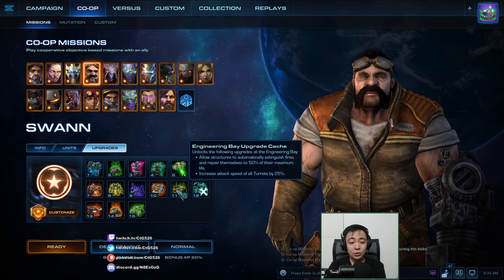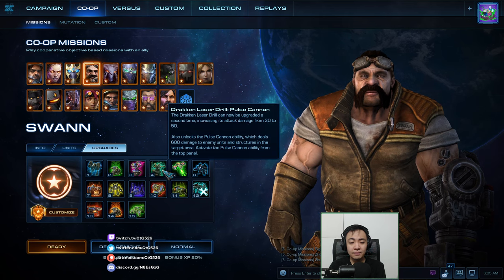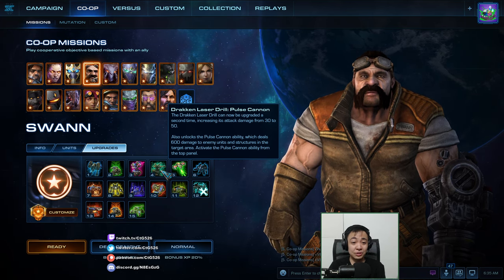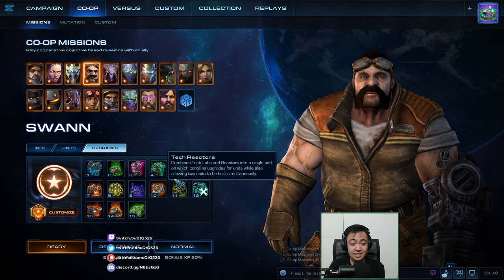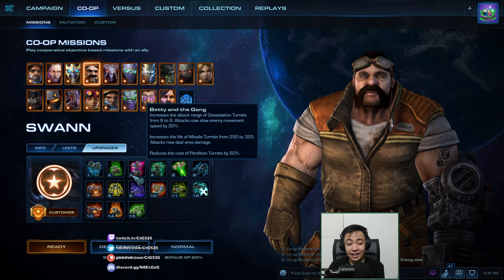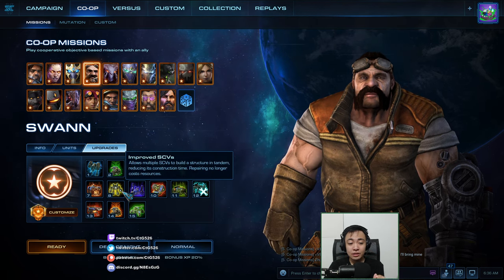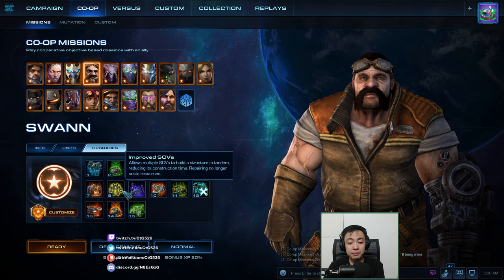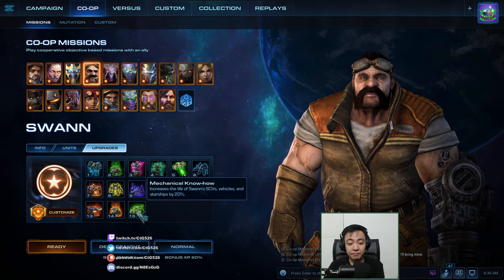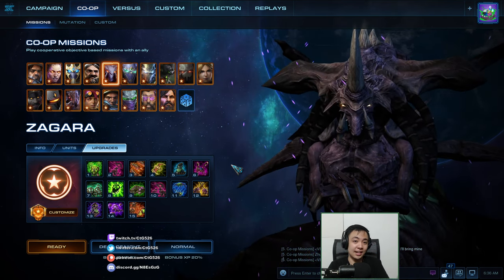The biggest power spikes for Swan: level 8 is the biggest, then level 4 — which unlocks the Pulse Cannon, basically a nuke — then level 10, then level 2, then level 5. If you're on Normal, consider moving to Hard once you reach level 8. On Hard, switch to Brutal once you hit level 8, and at level 15 try the higher difficulty levels. That's it — I'll see you guys for Zagara next time!